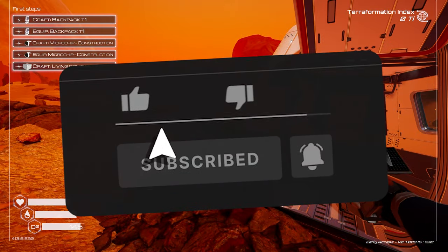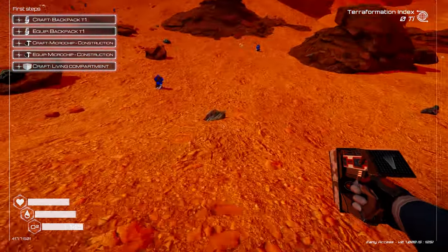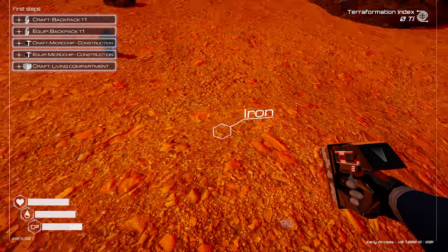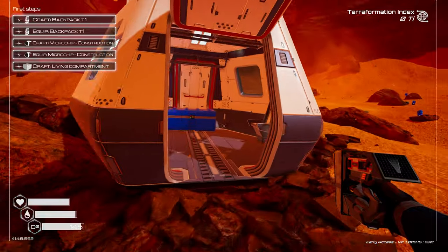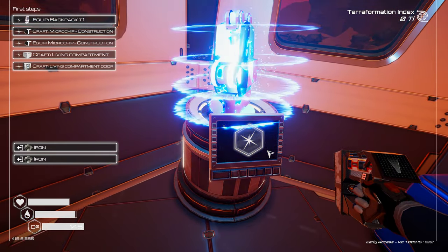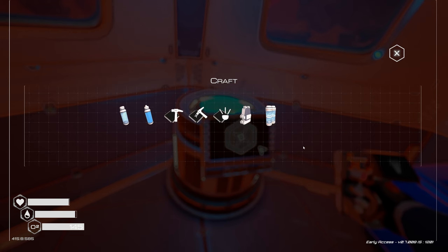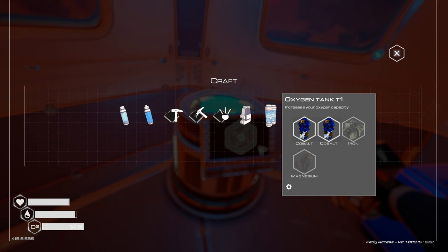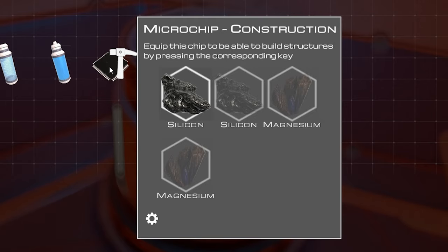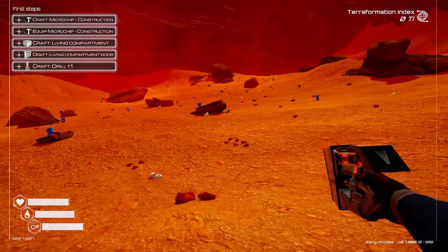I need one more iron for the backpack — got it. Let's get a backpack and equip it; that gives us more room with an extra four slots. We also need to build the microchip constructor, which requires one silicon and two magnesium.